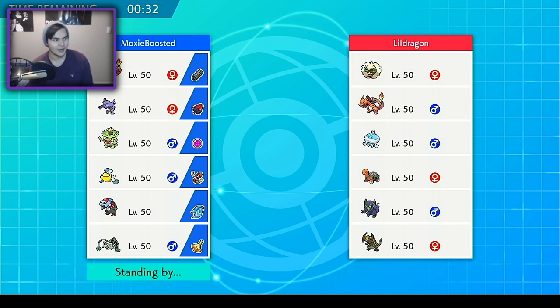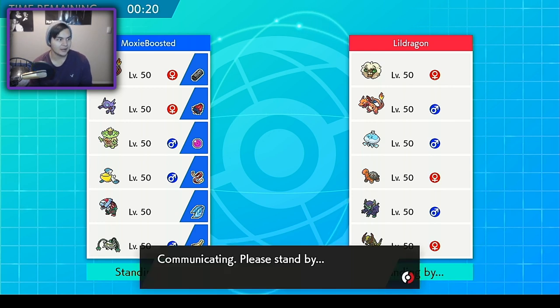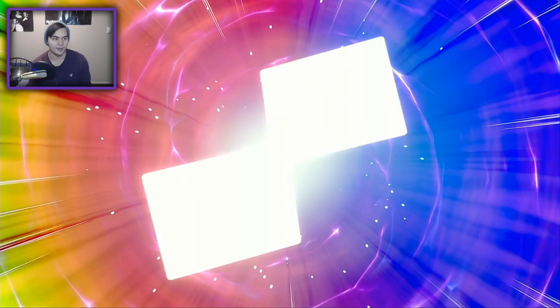I think I'm just going to go full Rain mode. At least then I don't have to lock myself into Fishious Rend if I want to beat something. I have the option of going for a Dynamax move like Max Overgrowth on my Ludicolo. And I can also set up my own Tailwind with my Pelipper and set up the Rain to deal with that Torkoal a little bit better.